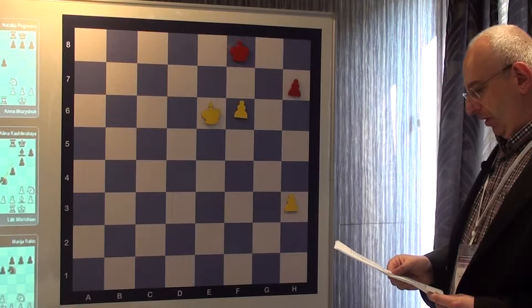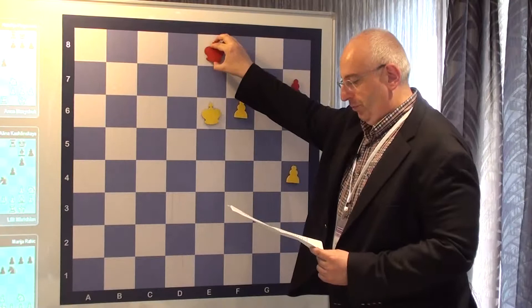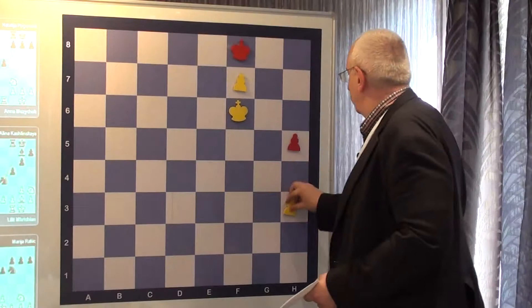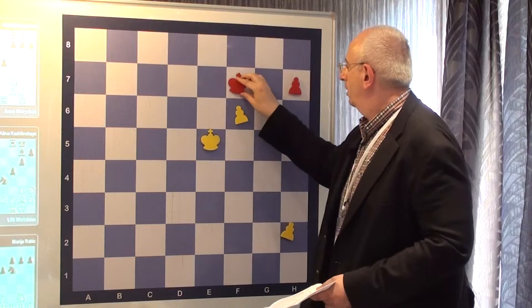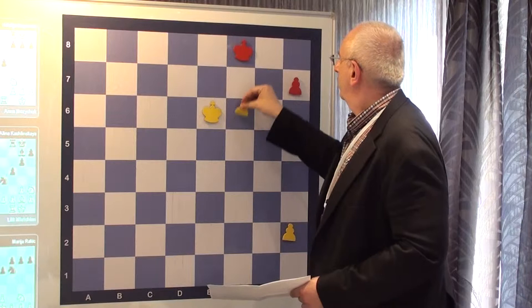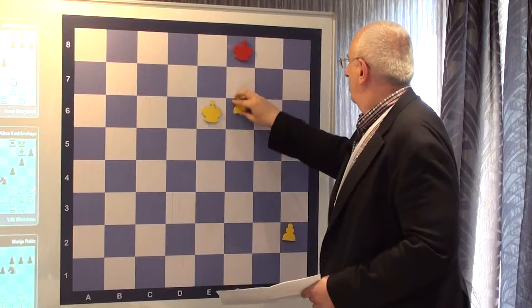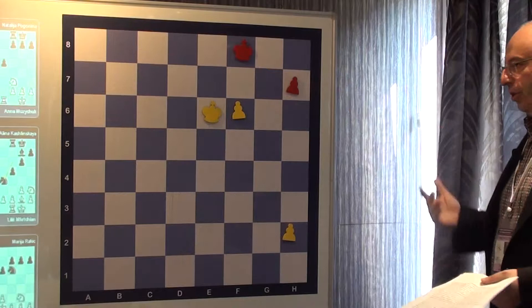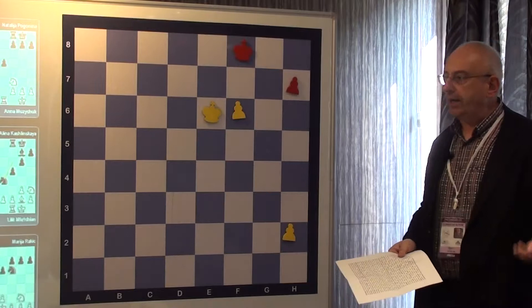We start with H4, the most confusing move. This comes once again — Black achieves the opposition. Now the luxury of having the pawn here: if you take, reverse opposition, or when this position comes, White can alternate the square. So if it is on H3, Black takes the reverse opposition, then he advances his pawn either one or two squares — this makes the win for White.